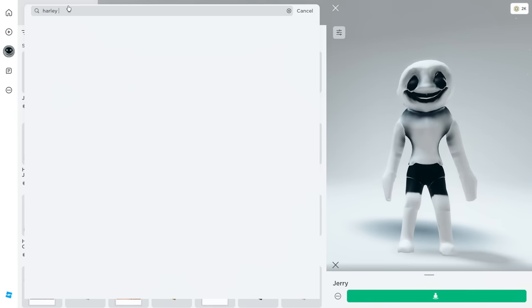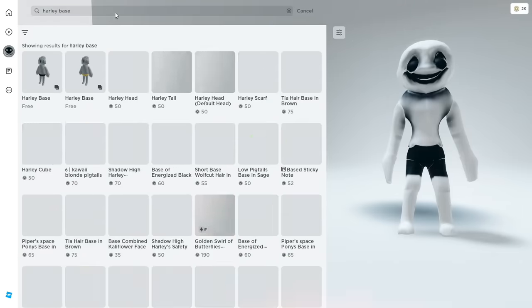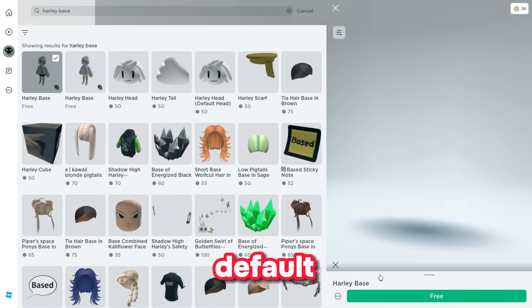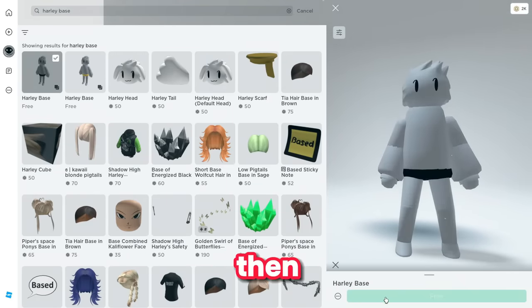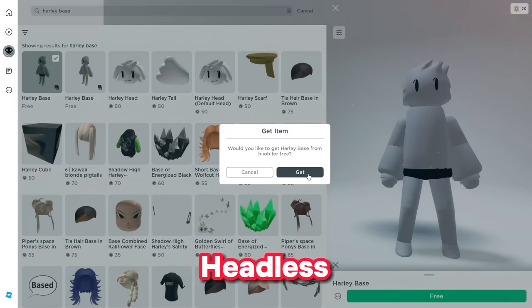Once you have Jerry, go back to the marketplace and type "harley base", then hit enter. There should be an item — you can choose either of the two options, but go ahead and choose the default one. Claim this free item. Remember, we are going to be making the headless horseman with just free items — we do not need any robux at all.